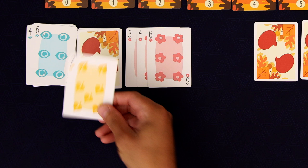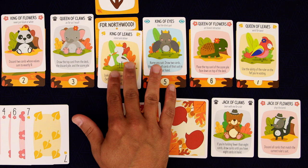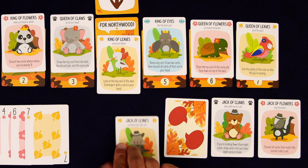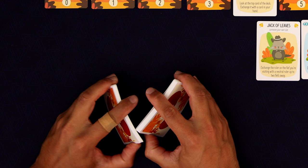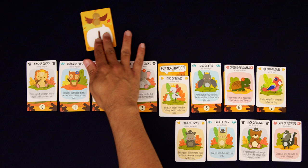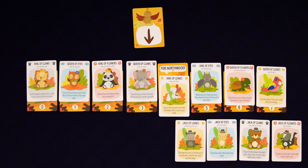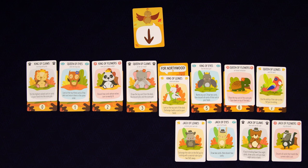And there we go — we trumped it and we got it! Since we were successful, we slide this ruler down and they scream 'For Northwood!' We managed to convince them through our conversation to peacefully join our cause. At the end of a round like this, we get our allies back, shuffle up the deck, and get another hand of eight cards. We're going to visit another one of these fiefs. The game ends once we've visited each one, either succeeding or failing. For every one we succeed with, we get a certain number of points. We only got one point for this fief because it's pretty easy, but the King of Claws over there would be four points.